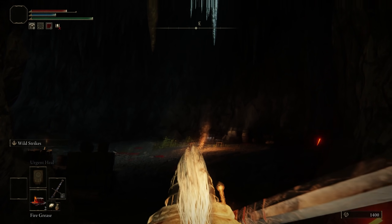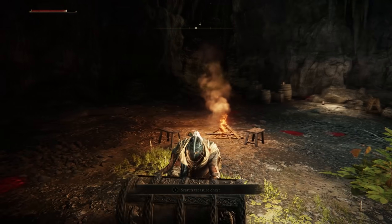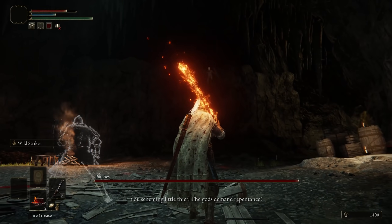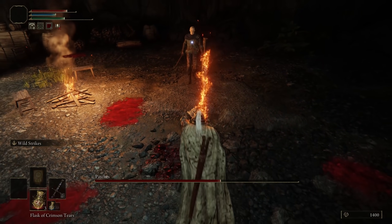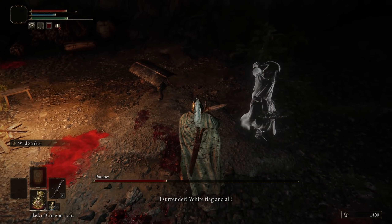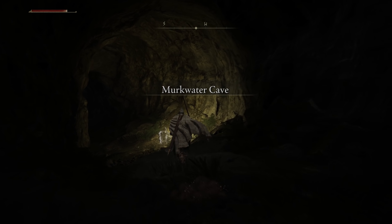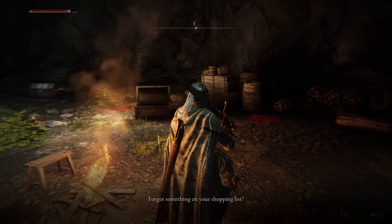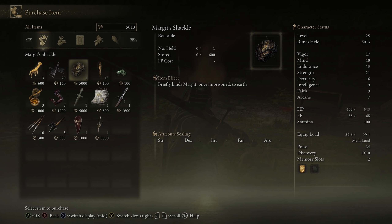Traverse the mist and open the treasure chest next to the campfire. Patches will announce himself from higher up in the cavern before jumping down to begin the fight. Do not use your spirit summons because you'll need to stop attacking Patches halfway through. At roughly half health, Patches will surrender and ask for mercy. After forgiving him, the now-friendly NPC will tell you to visit his new item shop later. Run back to the site of Grace at the cave entrance, rest, and return to Patches' chamber. The mischievous merchant will now sell you several valuable goods, but most importantly, Margit's Shackle.